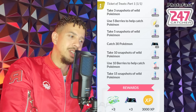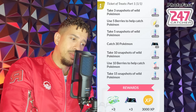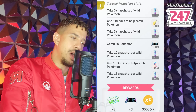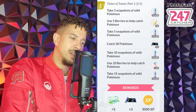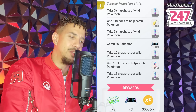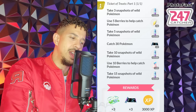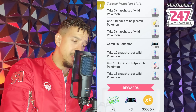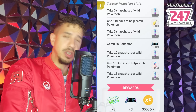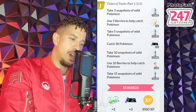So what do ticket holders actually get? Here's the only page. Take three snapshots of a wild Pokemon for 1000 Stardust. Use five berries to help catch Pokemon for six revives. Take a snapshot of a wild Pokemon five times for 1500 Stardust. Catch 30 Pokemon for two Quick TMs. Take ten snapshots for 2000 Stardust. Use ten berries to help catch a Pokemon for ten potions. Take fifteen snapshots for 2500 Stardust. Your ultimate rewards are three Premium Raid Passes, three Fast or Charged TMs, and 3000 XP.